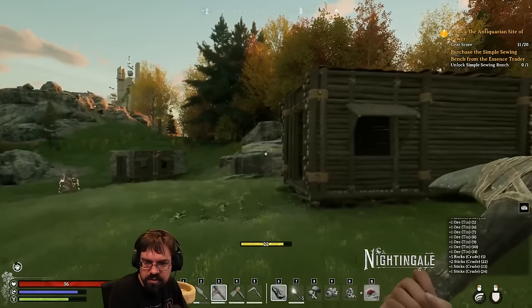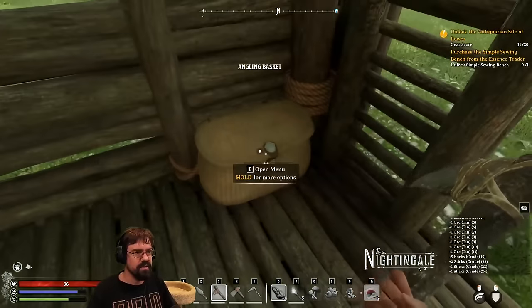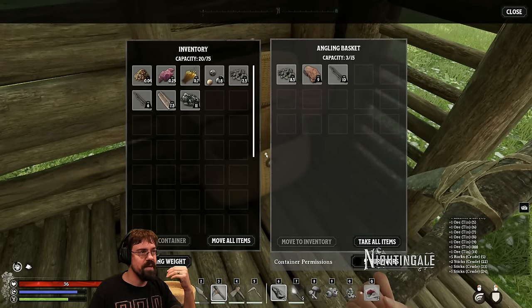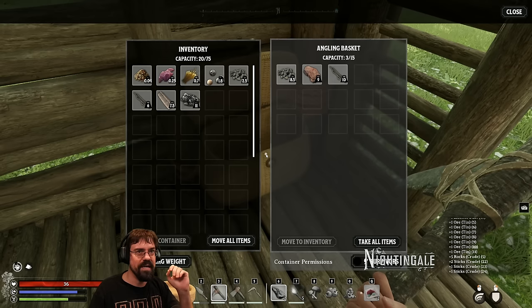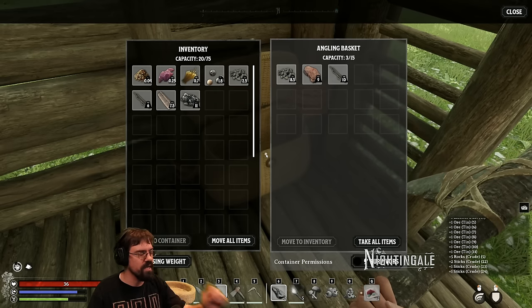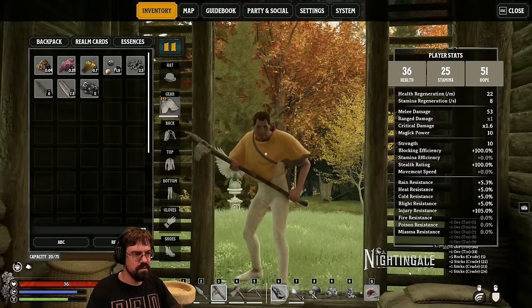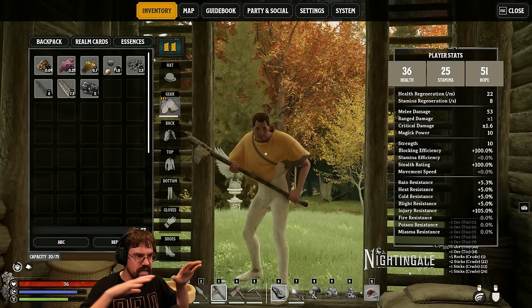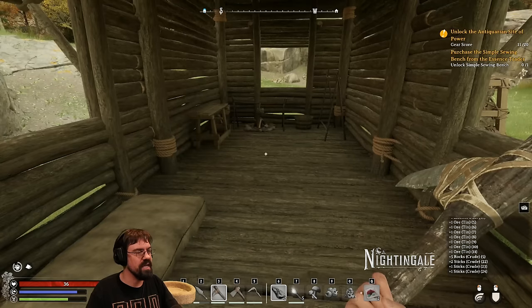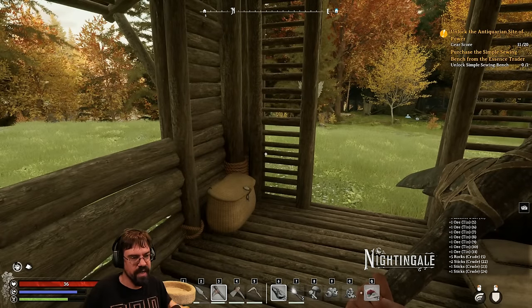Hold E to pick up all the materials from logging and mining — that's great! This game will level up exceptionally in my personal opinion when it gets quality of life features like auto-sort, being able to run back to your base and click a button to load all your resources into the chests. It's completely game-changing.